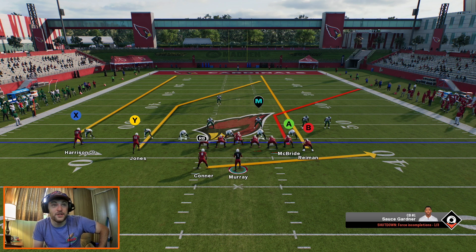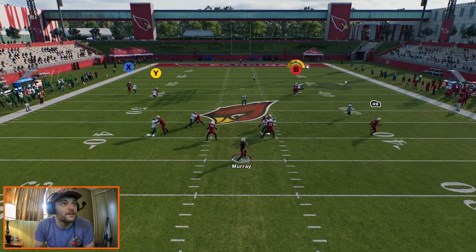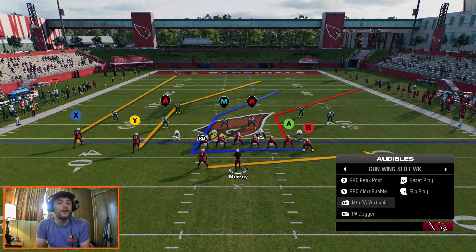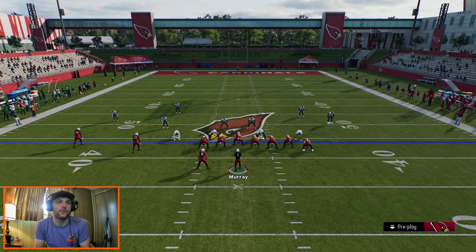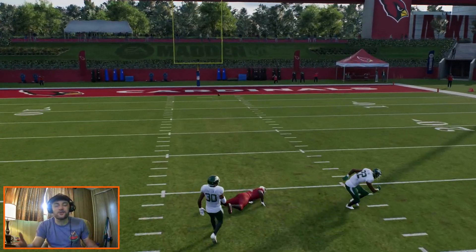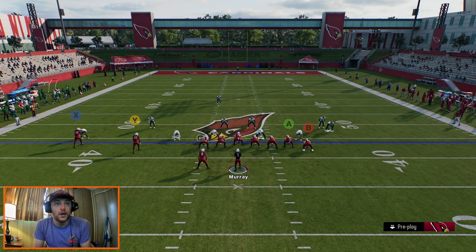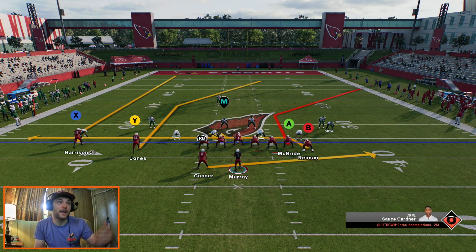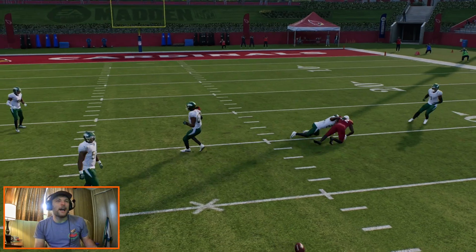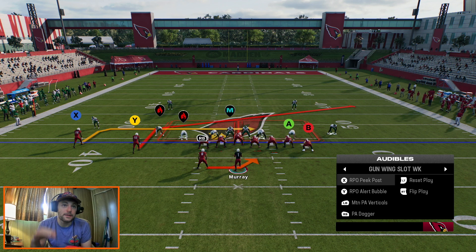Something else you can do is turn this into basically a Z spot play — streak your other tight end and try to hook up McBride on that deep one. They just keep wanting to give us man coverage — that's 99% of the issue here. Here we finally get maybe a cover two look. We'll throw them on a corner, block our running back, and see if we can attack that middle of the field. But PA mountain verticals — I really like this one to throw the ball down the field, especially mixed with the RPOs.